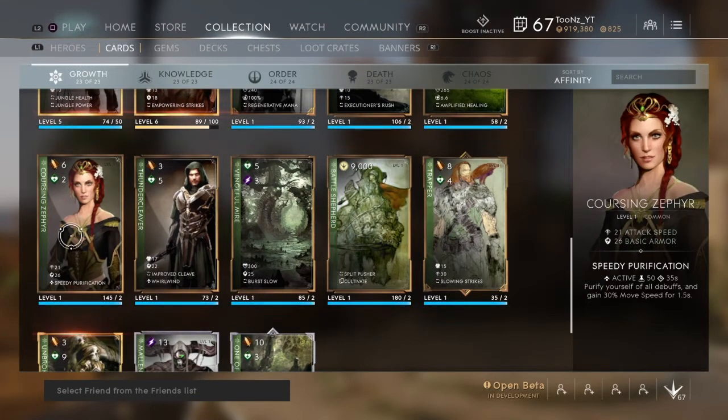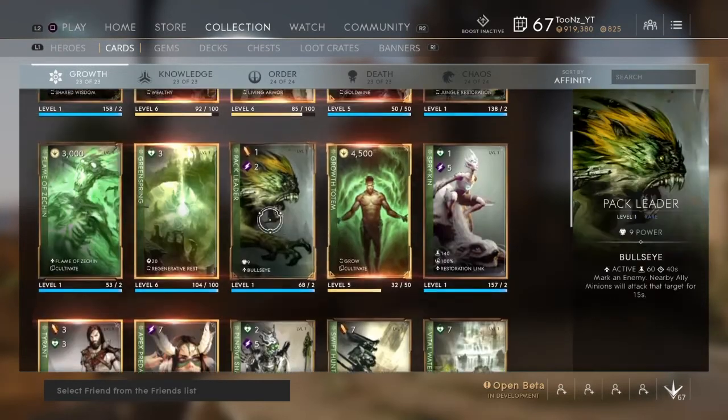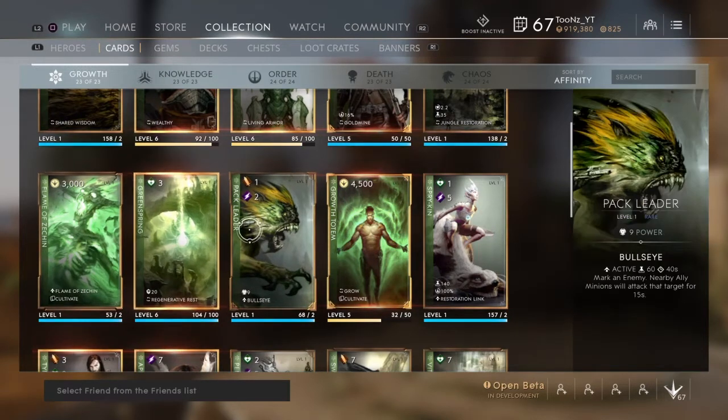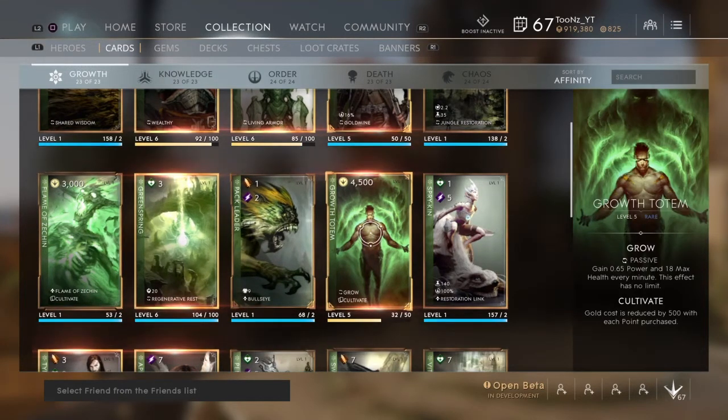Withering Shadow can no longer be interrupted. Going into Growth: Coursing Zephyr had its mana cost reduced from 75 to 50 and cooldown reduced from 65 to 35. Flame Obsession had its attack speed reduced — not really a big deal. Growth Totem, though — I'm not going to be using this anymore. They reduced the health gain per minute from 20 to 18, and reduced the power scaling from 0.75 to 0.65. The card was okay after the first patch, but they nerfed it again.